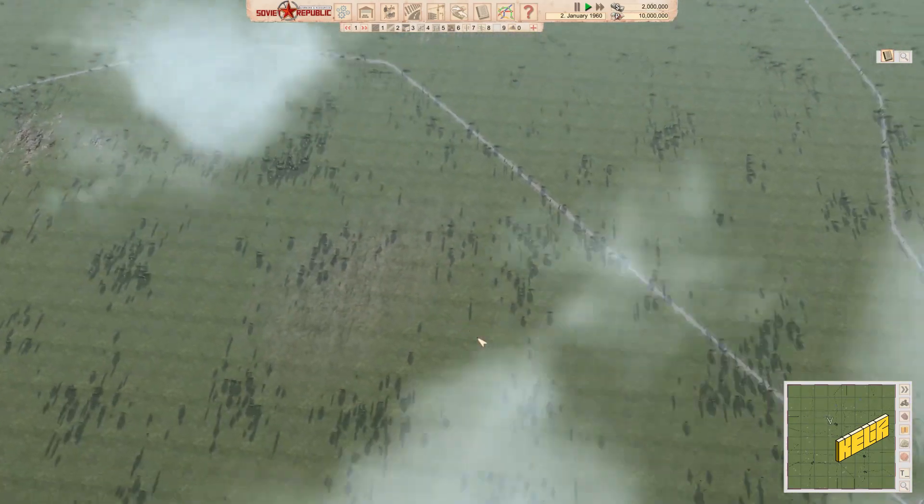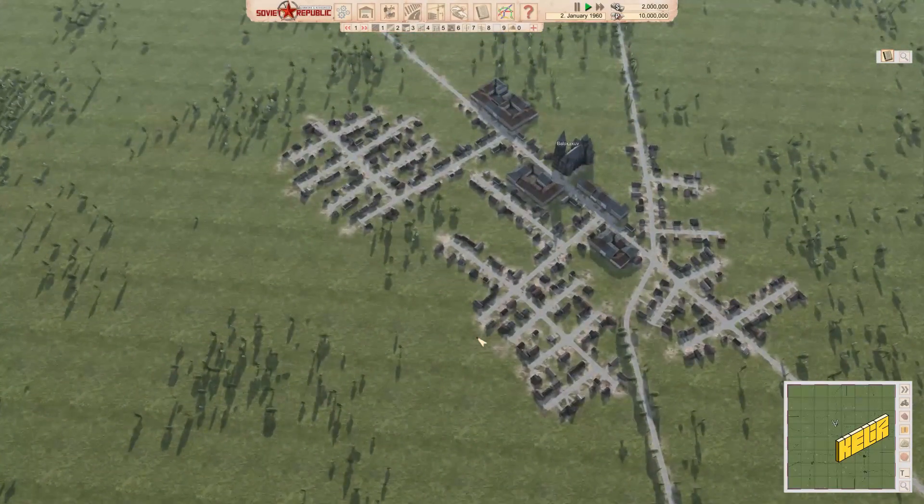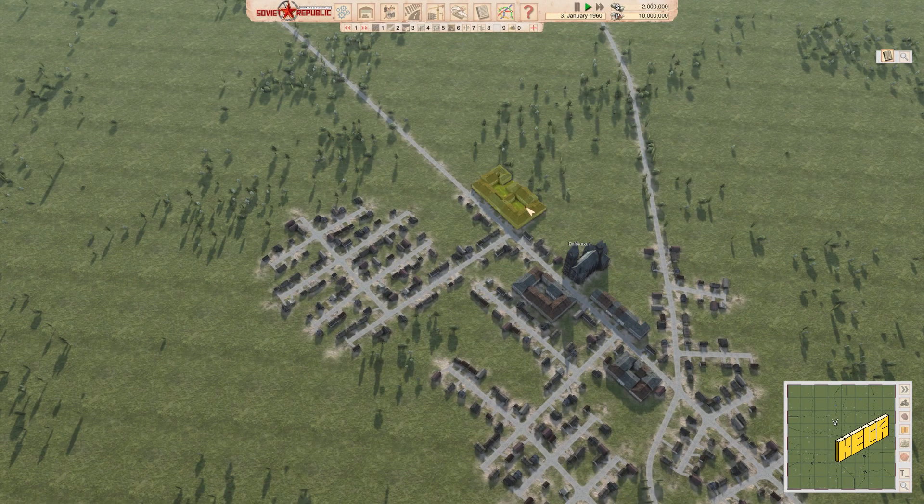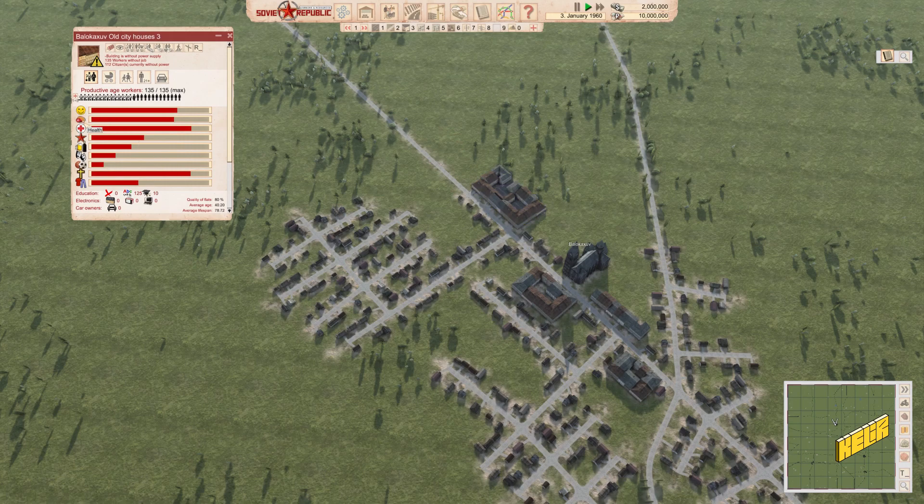I've reduced the volume a lot because it's a really nice music track but it gets a little much. The game is in early access and for early access the devs have done an awesome job. You can see a bunch of houses with needs — some fulfilled, some not. Importantly, 135 workers are without jobs and 114 citizens are currently without power — there's no electricity right now.